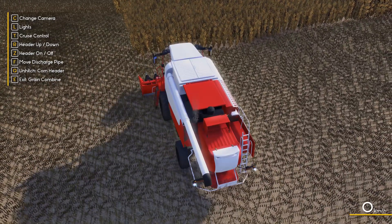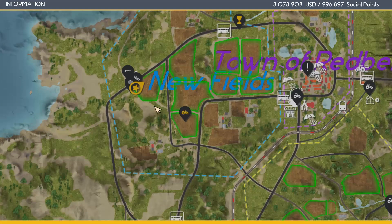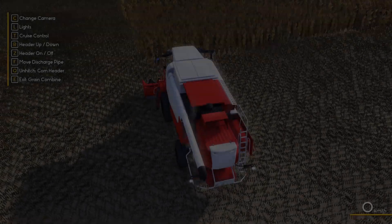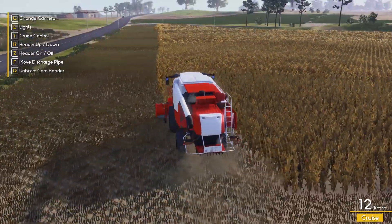Let me get the header down and turn it on, then head up to the field. I'll zoom in better so I can get a worker there to plow the field, and he should be coming around at any moment doing what he needs to do.